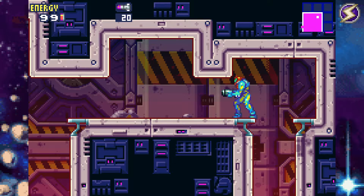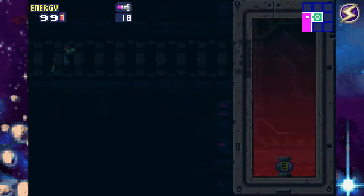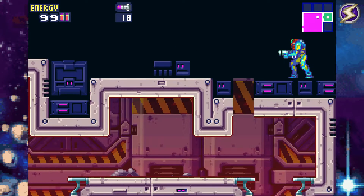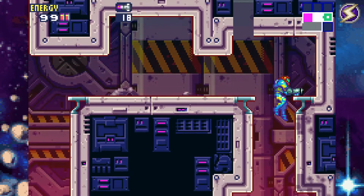Shoot up here, shoot up again, go over here, and hey look - there's another energy tank! We already have 297 health. Actually, each tank is 100 but your last is 99. Either way, here we'll have our first boss.